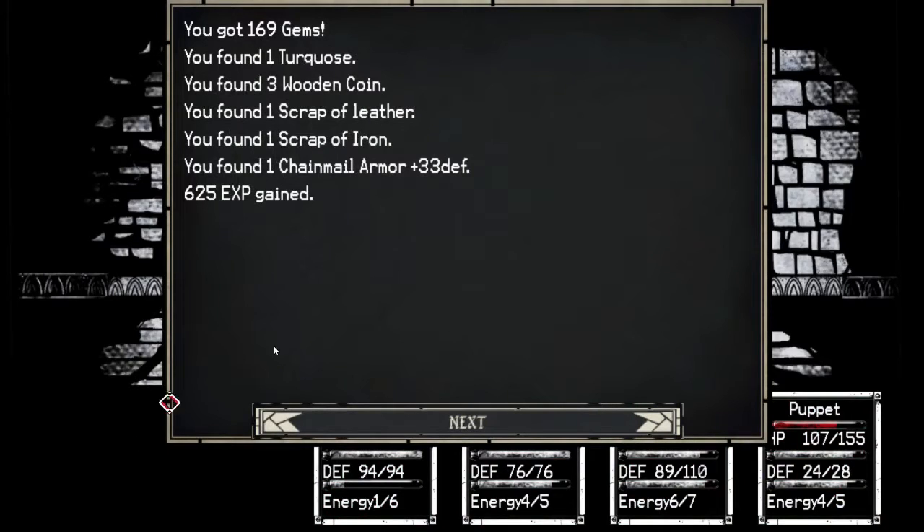And we're back. Man, that puppet can do some crazy damage — he did 90 damage with a regular attack against the man-at-arms level 10. Got some gems: turquoise, wooden coins, leather, iron — all gems. And some chainmail, which is too weak to be useful unless it's gems.